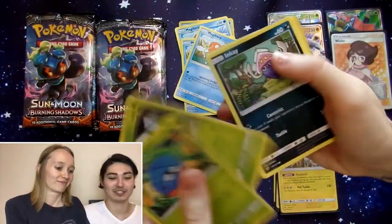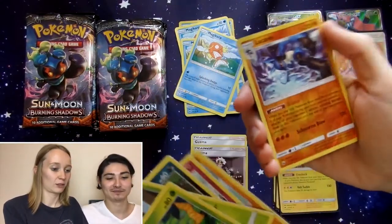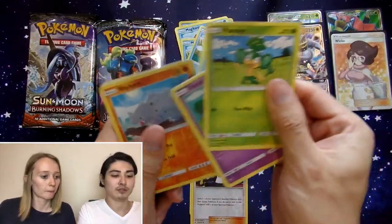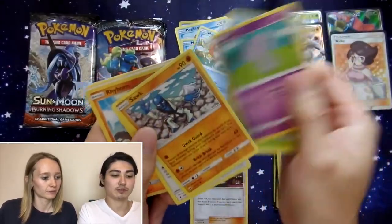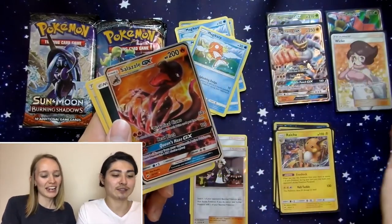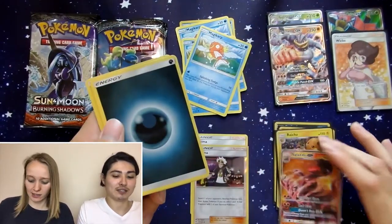Knockdale. Lucarion Reverse, and a Shedninja Regular Rare. Pan Sage. Espeon, Ralts. Reverse Holo is the Rhyhorn, and a Salazzle GX. Another Salazzle GX — Salazzle's everywhere!